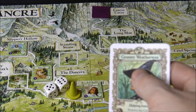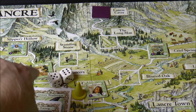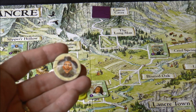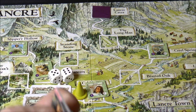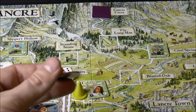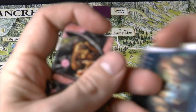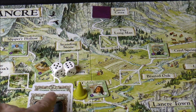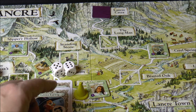The card icons give bonuses during your proficiency check: headology symbols add plus one to your die roll, and magic symbols add plus two. However, every time you play a card with a magic symbol, you have to take a cackle token. You don't want too many cackle tokens - if there are none in the display to take, you take one from whoever has the most. If you have the most, you take a marker that gives you minus one at the end of the game.